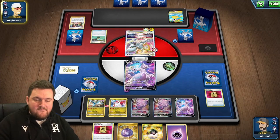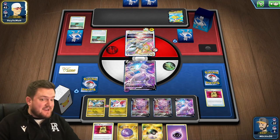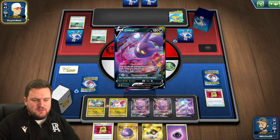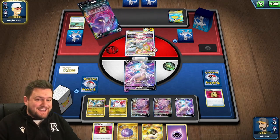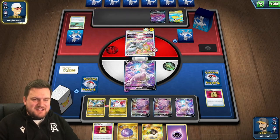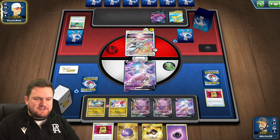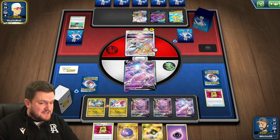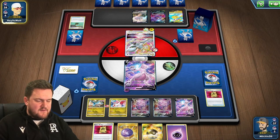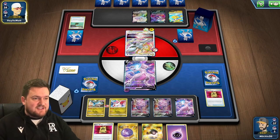No path! We are living the dream. We've got a really good hand — we'll be able to Ultra Ball plus accelerate a couple of energies. We might even be able to draw into a Choice Belt for the knockout on this Arceus. So if that path doesn't come into play, we've actually got a really strong turn here. We'll just have to wait and see what our opponent decides to do.